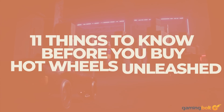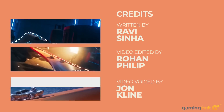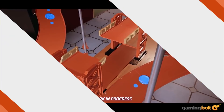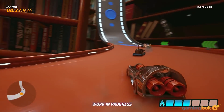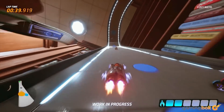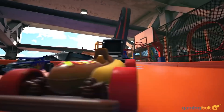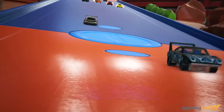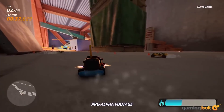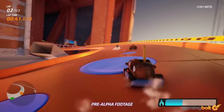Milestone SRL, known for its MotoGP and MXGP series along with other realistic racers, is back with something completely different. Based on the beloved miniatures of yore, Hot Wheels Unleashed promises fast-paced action, the freedom to create one's own tracks, and a large number of cars to choose from. Releasing on September 30th for the PS4, PS5, Xbox One, Xbox Series X and S, Nintendo Switch and PC, here are 11 things you need to know before jumping in.